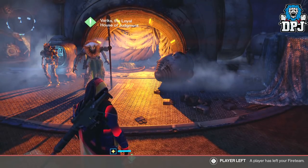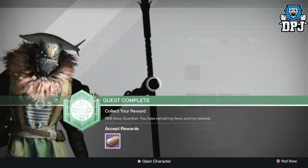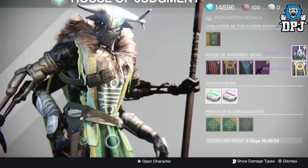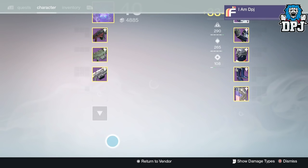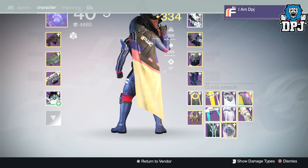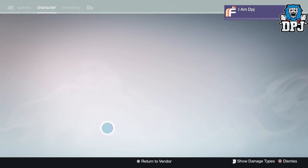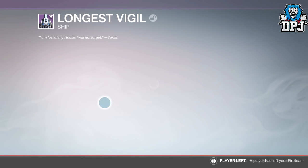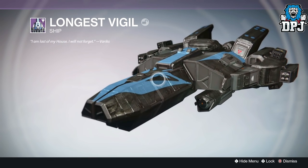Next up is a House of Judgment package. This could contain weapons, the Eggs of the Reef, the Soul Stealer's Claw - many badass things. I got the Longest Visual ship and the King's Mantle class item. The King's Mantle cloak dropped at 330 defense - looks pretty good. The Longest Visual ship - yes, it is! Sexy thing, loving it. I'm quite happy with that.